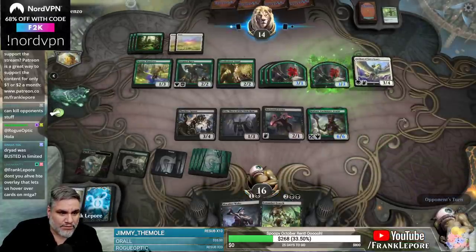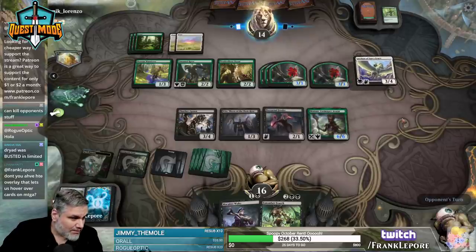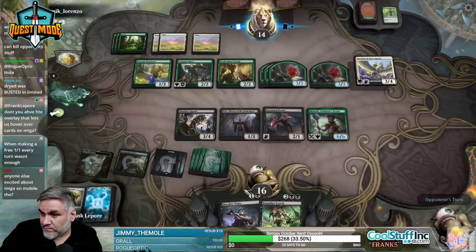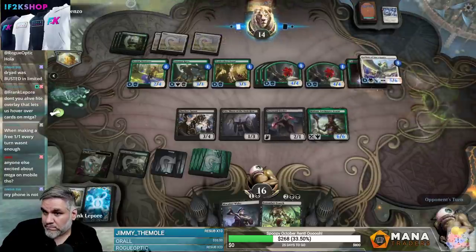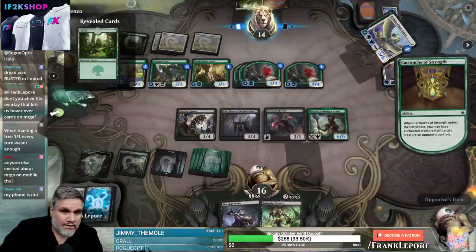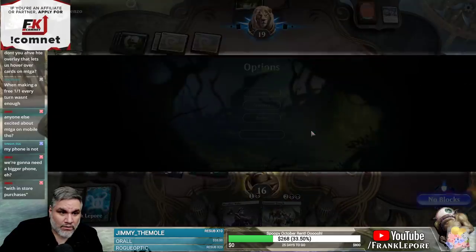This guy got reach? Nope, just Vigilance and Trample. It's possible we go with Vito's activation next turn. Don't you have the overlay that lets us hover over cards? I used to — I don't know if it's still enabled or not. Well, that was a fun game.